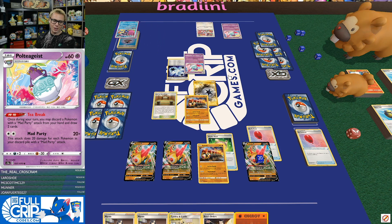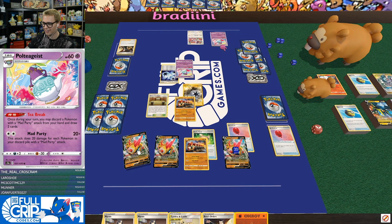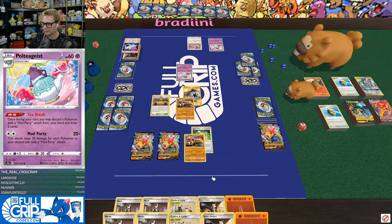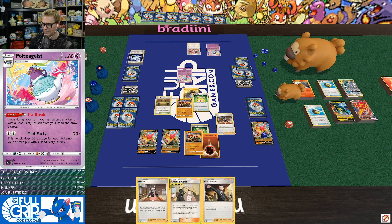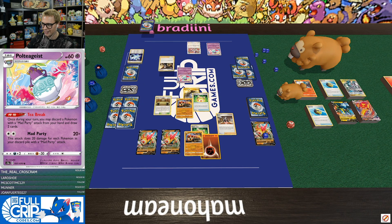Thank you so much Crossgram for the sub — four months, appreciate it. I'm going to Boss. You've got Boss's Orders this turn? What a sack. I think I want the Air Balloon one — I just traded away an Air Balloon, so that's kind of stressful. I'm going to knock him out. We're promoting this Phalanx again. Now I'm definitely going to Marnie you. I'm going to attach this energy to the Phalanx and Marnie you. I haven't been using my hand disruption that much.